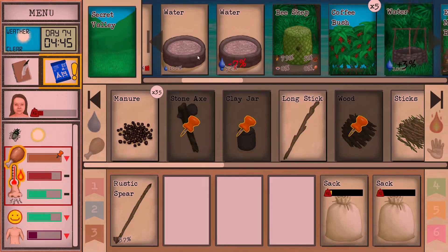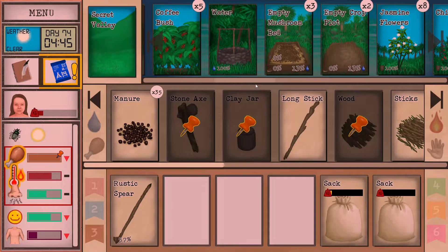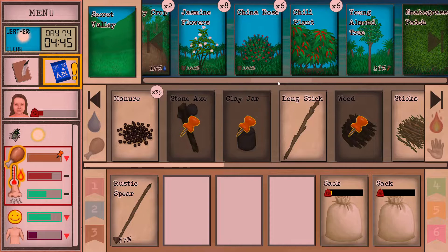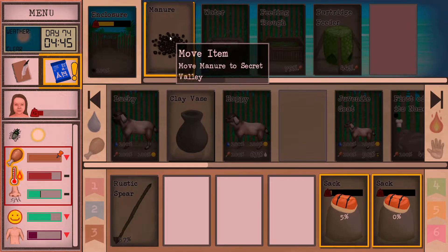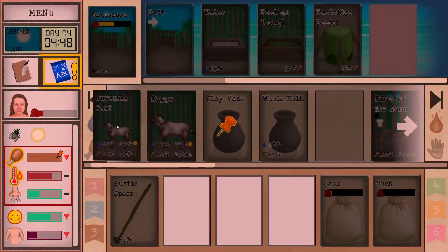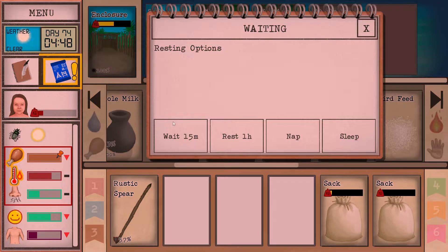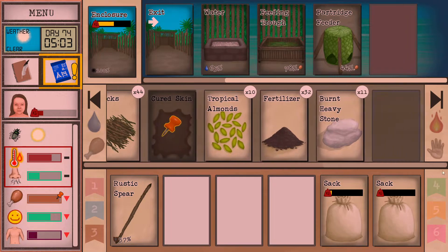It rained at some point so we have plenty of water. That's nice to see — this thing is going up steadily, although not really as far as I would like. We have 14 flowers; maybe we need to plant some more. How are my best friends in the world? We got some manure here. We can harvest milk now. We got Lucky and Happy here, and a juvenile goat which can't wait to grow up to give us some milk as well. We got four partridges. I'm going to wait 15 minutes just to see if their happiness is actually going up — it is, very slowly. But I don't really care too much about these; I just wanted to move the objective anyway.